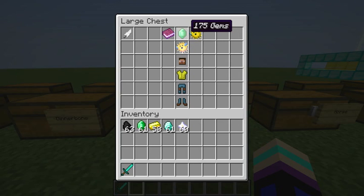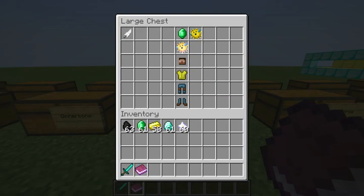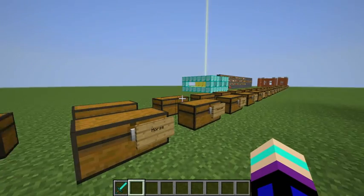Next is the Pufferfish — this is the first of the gem classes. You need 175 gems to get this class. It has Jump Level 1 and a pufferfish icon with Sharpness 1 and Knockback 1. The pufferfish has a 50% chance to cause Poison 1 for five seconds, and a 50% chance to cause Nausea for five seconds when you get hit. The opponent also has a chance to get Poison 1 for five seconds.